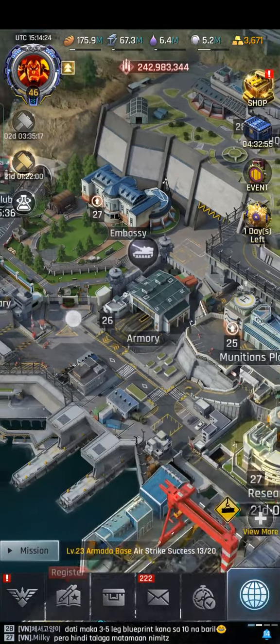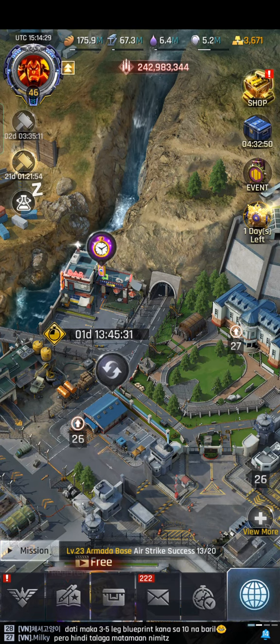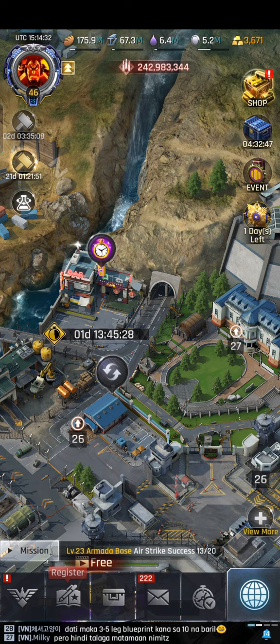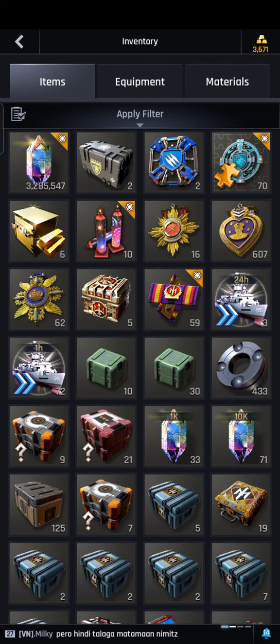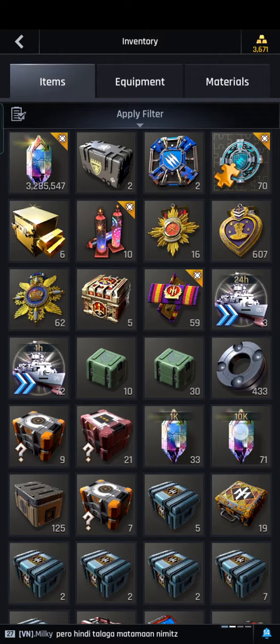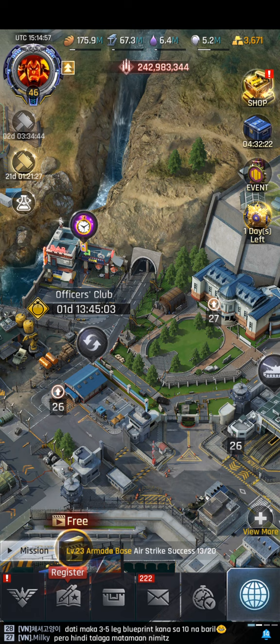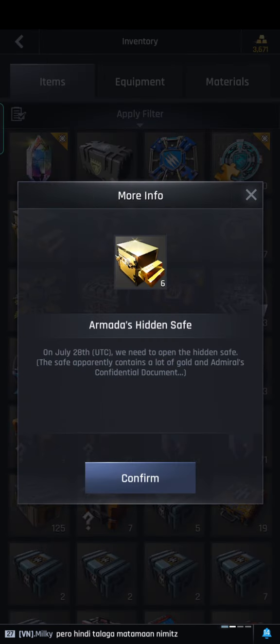Hello guys. There is an event in the Officers Club and as you can see it's only one day and 13 hours remaining. It will give you Armada's Hidden Safe, which can only be opened on July 28th. It's written that it is a confidential document, but the icon or logo of it is very obvious.